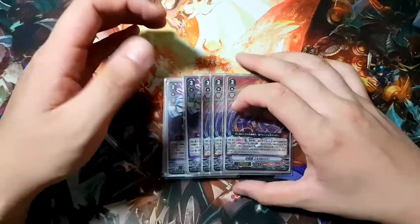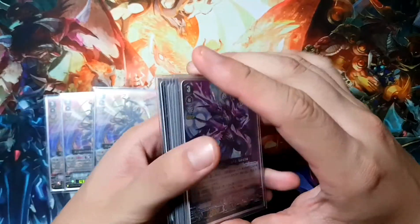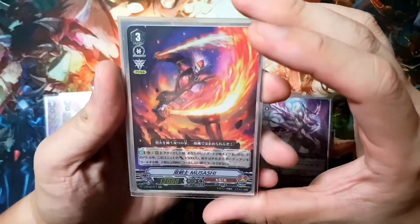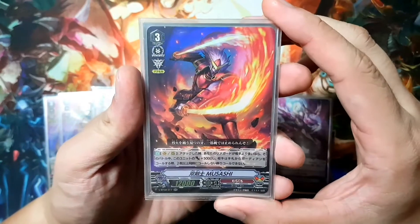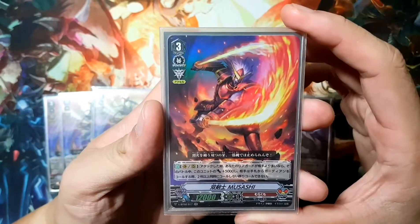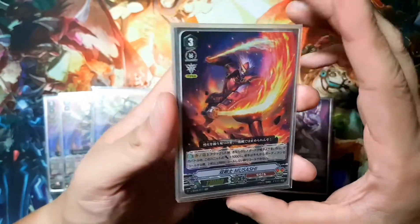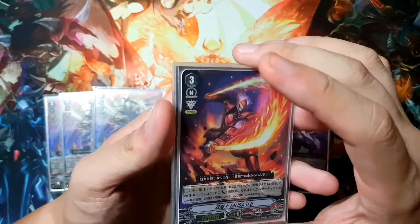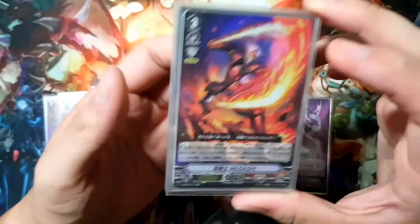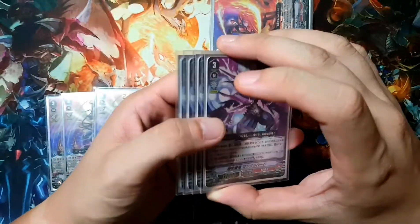I actually play both the Zanbaku and Mandala version of the deck, so I have three copies of Zanbaku and four copies of Mandala, along with three copies of Musashi. Musashi is just an all-round great card. His skill is that if you have more rearguards than your opponent, when he attacks on the rearguard, your opponent has to drop two cards from hand to guard his attack, and he also gains plus 5000 power. Both effects are attached to the condition that he has to have more rearguards than your opponent, so do take note of that. Three copies for a very solid all-round card.